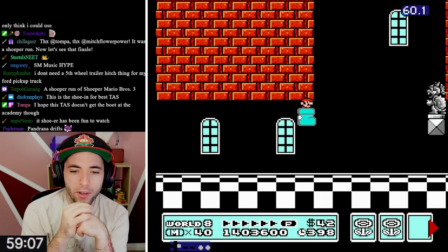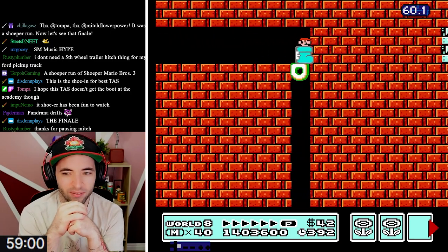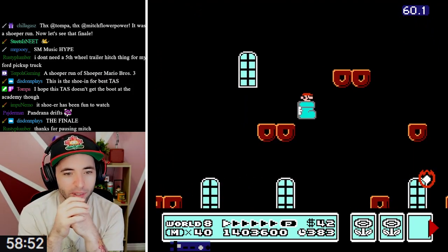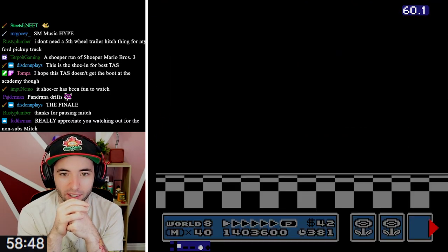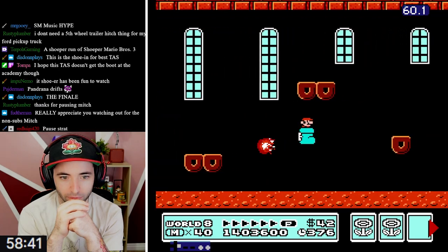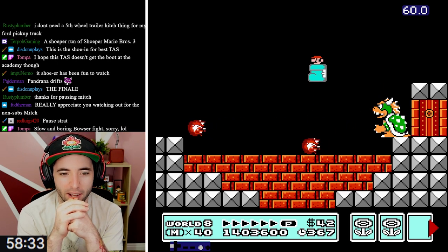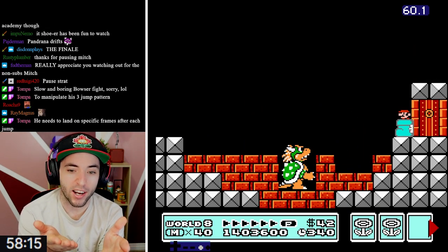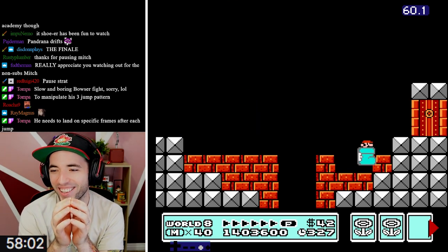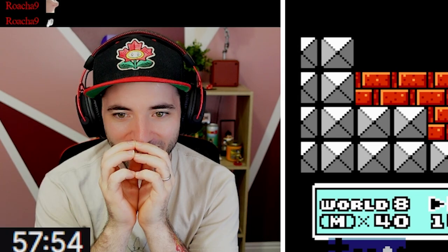Here we go - World 8! I wonder if the Goomba Shoe is going to change when you see Bowser - I can't remember if it does. Look at how crisp emulators are. I knew that was going to happen because you can do the single block flips - it works. Oh no, Goomba Shoe change from Bowser. So because Tompa is in the Goomba Shoe, I don't think he can sit under Bowser.